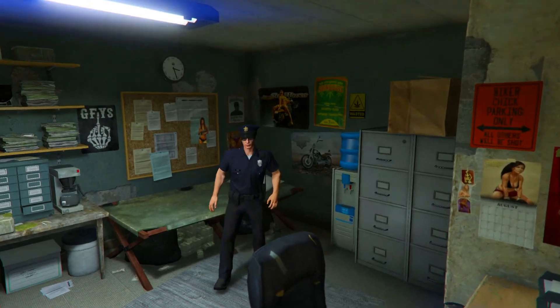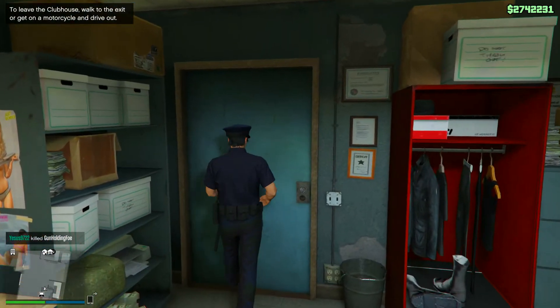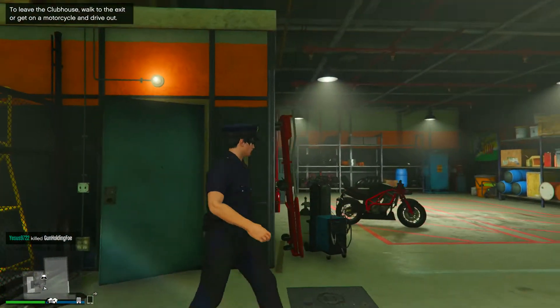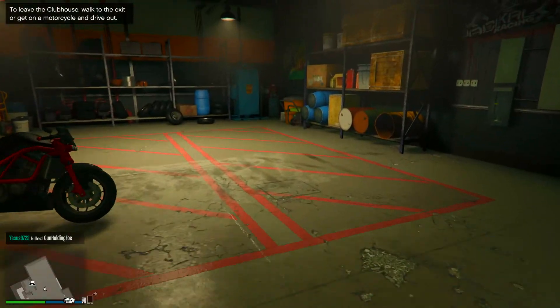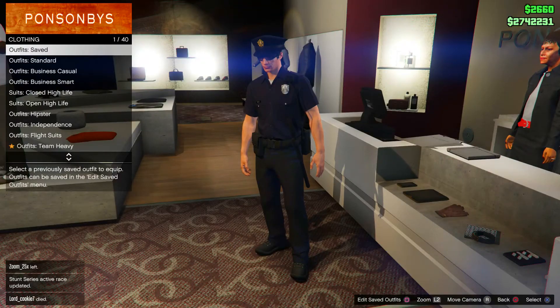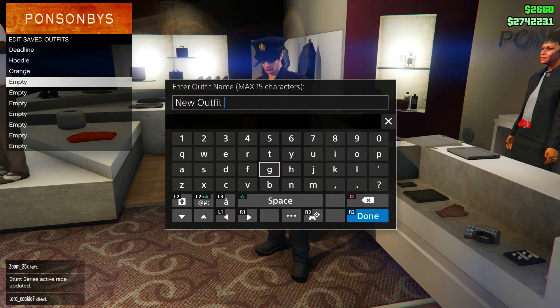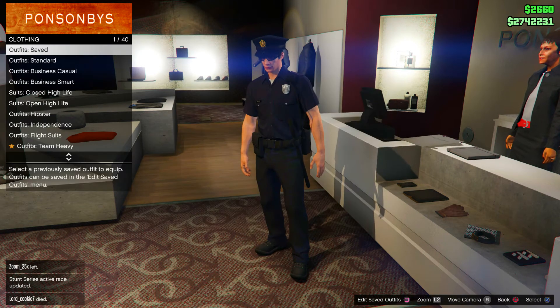When you spawn back into Free Mode, you can see that you now have the police outfit. Go ahead and head to a clothing store, walk up to the front counter, and save this as an outfit so it does not get lost.